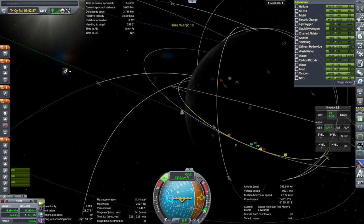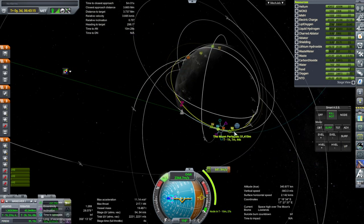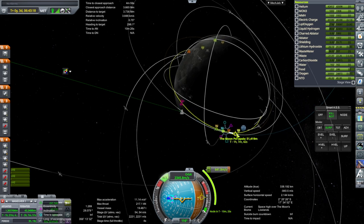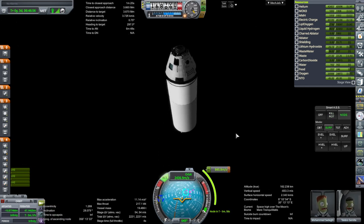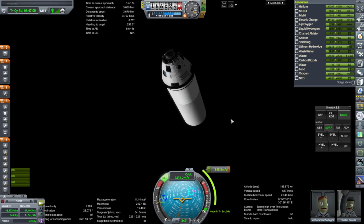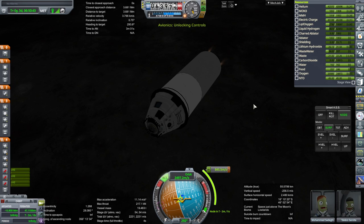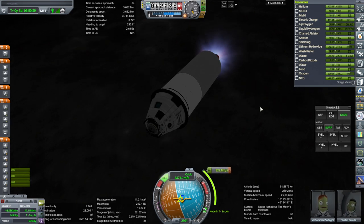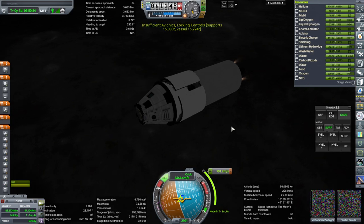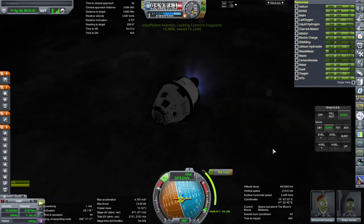Okay, well we might as well get inclination correction in with the capture burn. That's pretty darn good right there, well that's still 200 meters per second. It's probably better to get them both in a low orbit. While I have this stage I'll use its 54 meters per second. Okay, settling fuel down. Ignition. Staging - oh still, I thought we had fixed all the insufficient avionics things. Got me again.